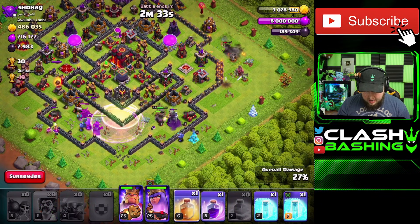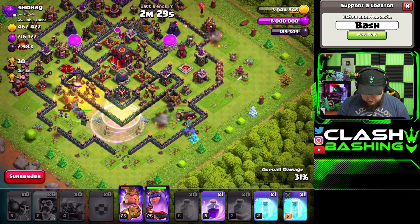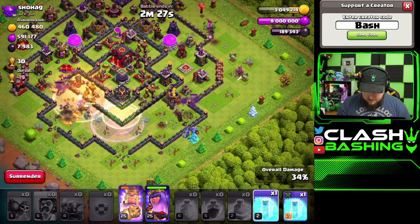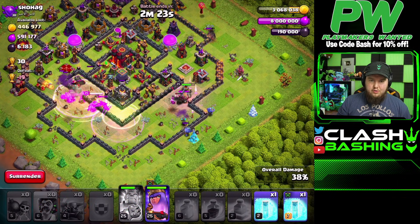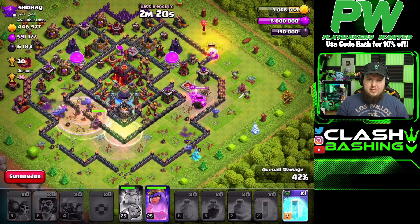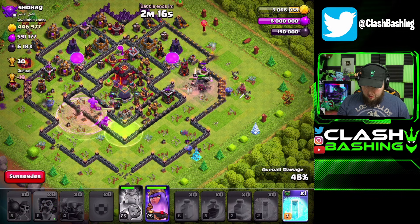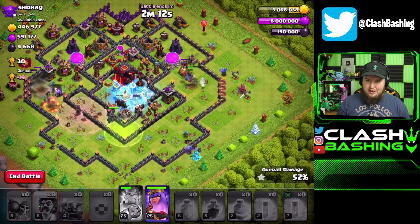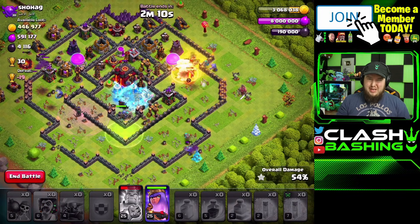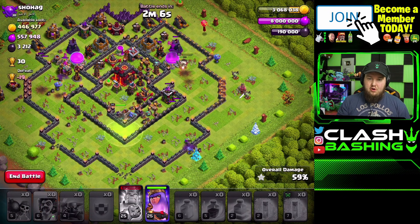Personally, I'm going to 100% max my base before going up to Town Hall 10. If you're a more casual player in a clan that's not hardcore war, you can get away with going up a little earlier. But realistically, 25/25 heroes should be your minimum goal when thinking about moving from Town Hall 9 to Town Hall 10 - that's the number I recommend.